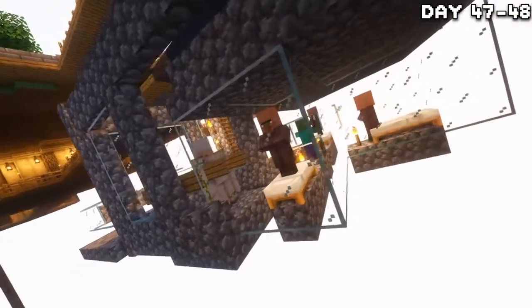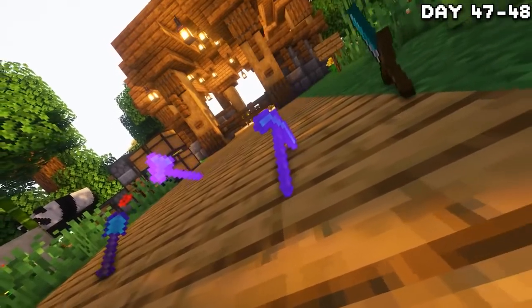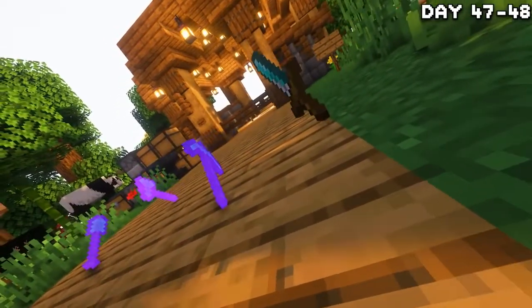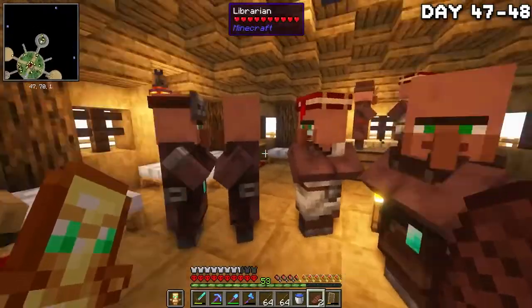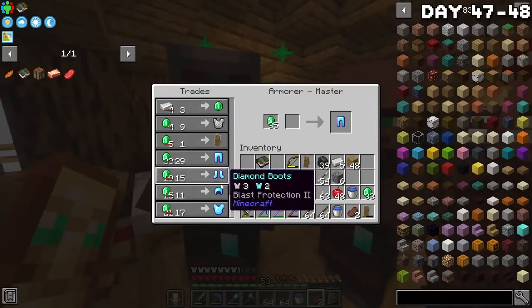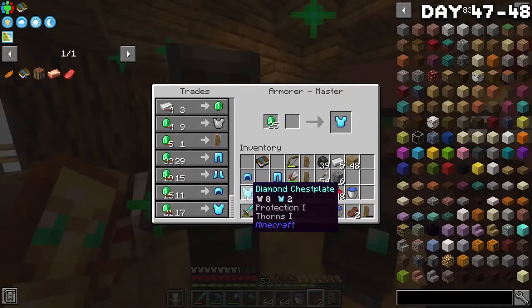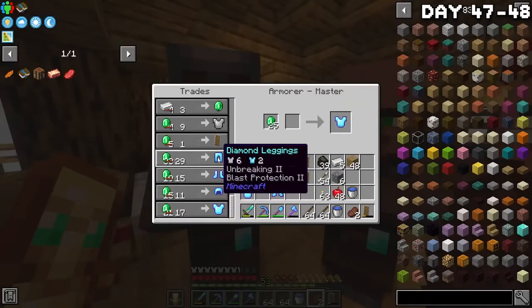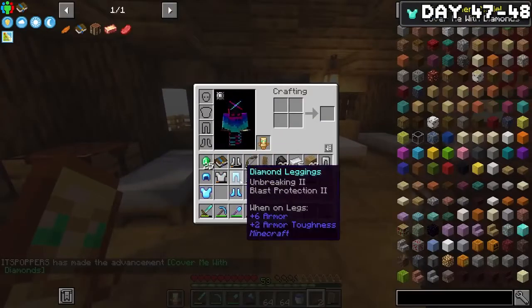Day 47 — we have an iron farm, a villager trading hall, and full diamond tools, but we still only have iron armor. So I smelted down some stone into smooth stone, made myself a blast furnace, and then began trading with my newly found armorer to kit myself out in diamonds. It really didn't take long to level this guy up because I already have everything readily available to trade. So now everything's just super easy. I got my armorer trades and purchased a mediocre set of diamond armor, and now we're fully decked out.